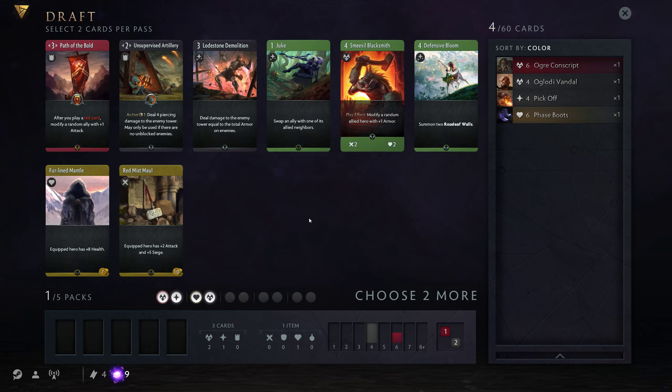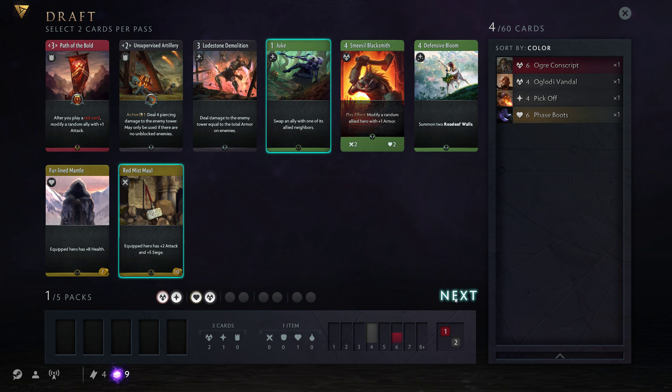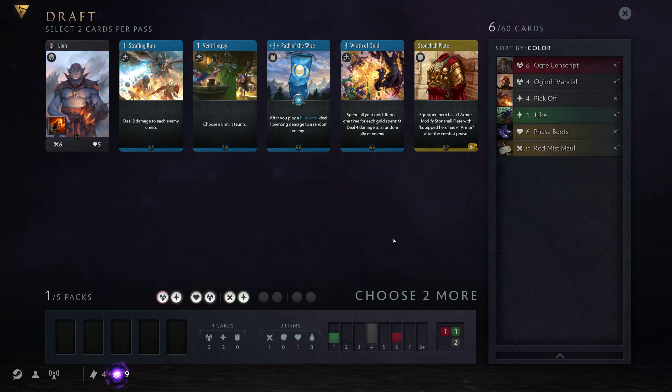Here we have really underwhelming cards. Duke can be decent. Smeadal Blacksmith is just a filler. It's nice to have a Red Mist Maul in the deck sometimes — I've won a few games in the other runs because I had one of those.